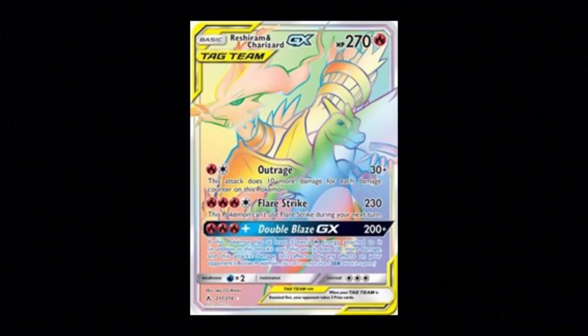Oh my god. Alright, I think we lost him — I think we finally lost him after like three miles of running. Three miles! Check out my Fitbit. Moral of the story: don't weigh packs, because Rainbow Rare Reshiram Charizard — he will chase you down. Wait a minute — EEEE!